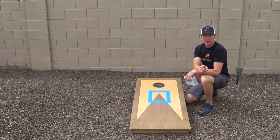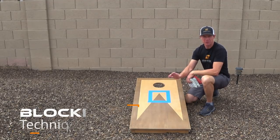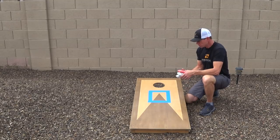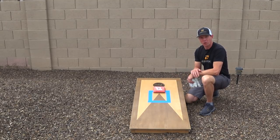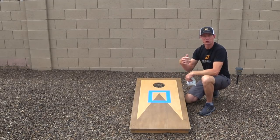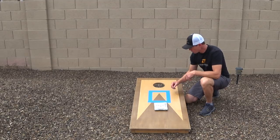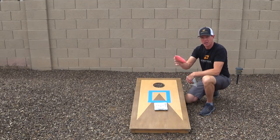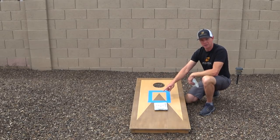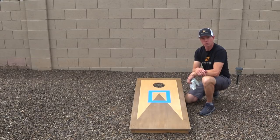Let's talk about blocking technique, because just getting a bag on the board short of the hole isn't very effective if it's not in a window about the size of this tape here. If you block just in front of the hole, a good player is going to knock them both in and keep opening up the hole. If you block too short, good players are going to throw bags that come over the top, land there, and go in. So your window for setting a blocker is very small, and setting up a tape job on your boards is a good way to practice your block shots.